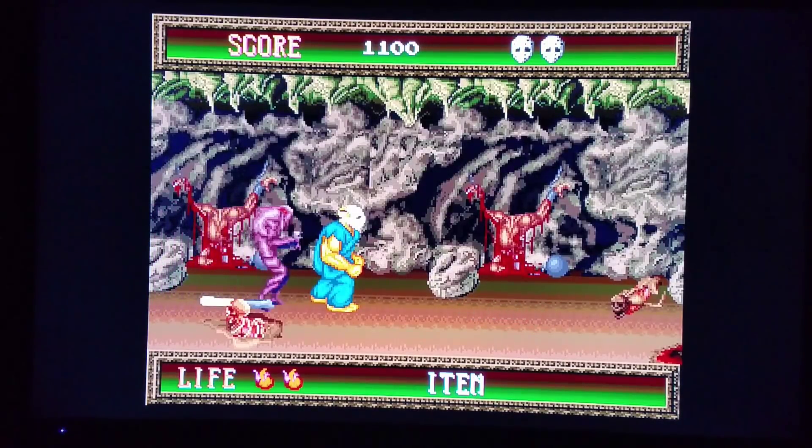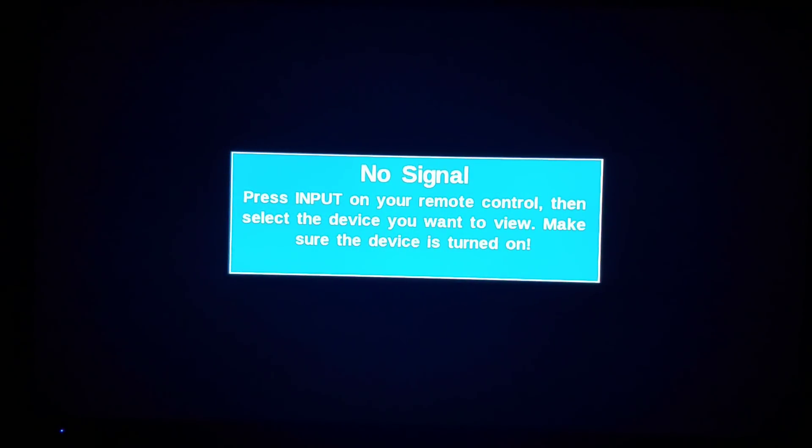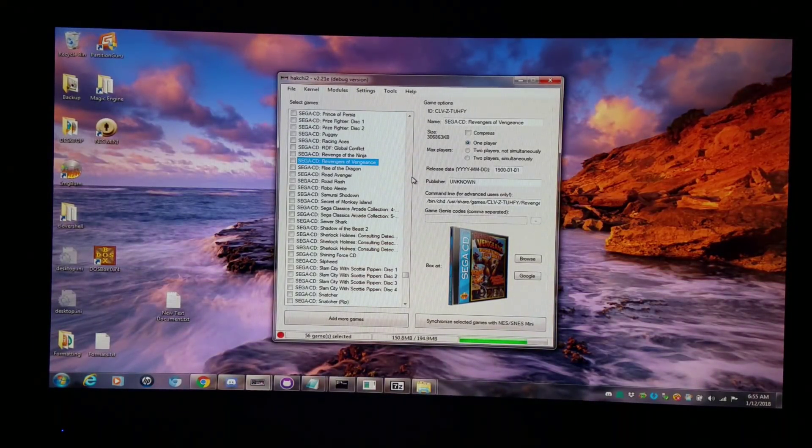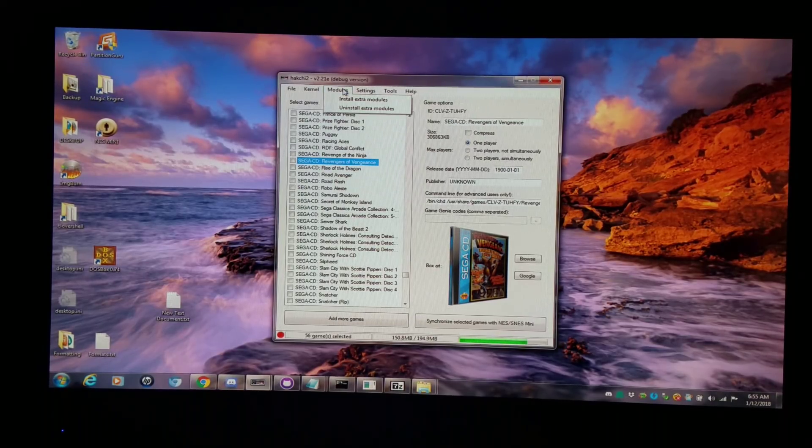I'm gonna switch over to the computer and show you how I achieved this exploit, so you guys can check it out for yourself. I actually showed you this exploit without you guys and gals realizing it a couple weeks ago in one of my other videos — my USB magic video when I did the firmware switch. When I explain how this works, it's gonna make a lot of sense. Typically, if you're doing this from scratch before the USB host process, you go to kernel and uninstall. What I did is I uninstalled every module, powered the system on, let it sit for a few seconds until Clovershell took effect, then uninstalled every single module. Then I flashed the games I would like to the NAND flash memory and synced them per normal.